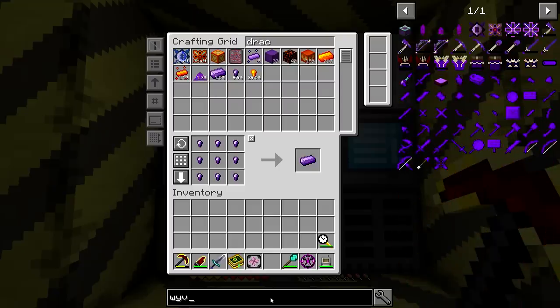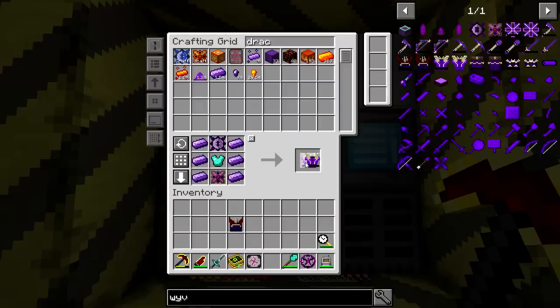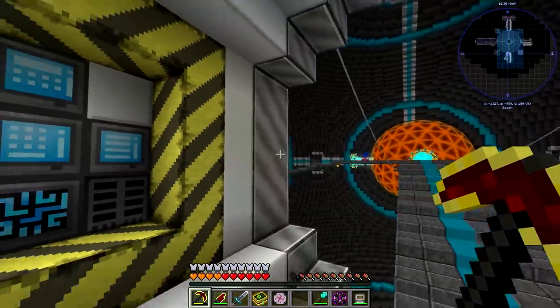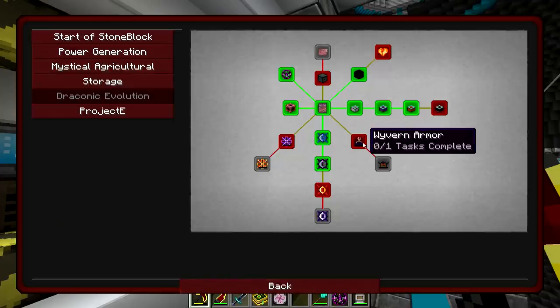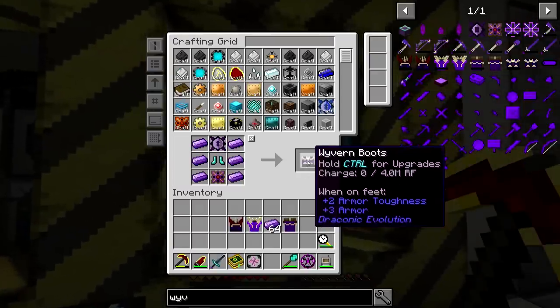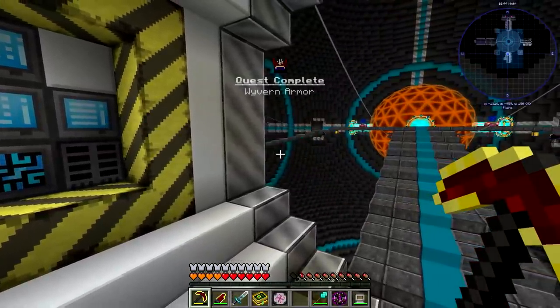Let's go to Wyvern. Especially on servers — it is not server-friendly for multiple players. I've seen so many servers remove it. Anyway, we have our Wyvern Armor. We should get a quest here. What else does it want? I made the booties — oh, these aren't boots. Those ones I'm looking at are boots. Let's do that. There we go — we should have a quest here. Awesome.